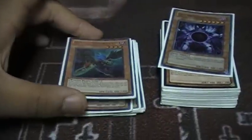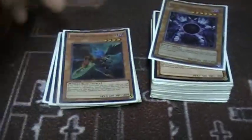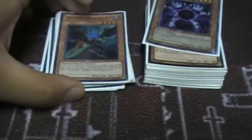3 Tengus, 2 Effect Veilers, 2 Rikos, 2 Goblin Zombies, Maxx C, Zephyrus — I put Zephyrus in this deck over the one Reaper I had. Like I said in my last showing of this deck, I would take out one Reaper for a Maxx C. Reaper just didn't do that much for the deck, so I ended up taking out for Zephyrus because Zephyrus had more combo plays. It's been working out pretty good so far.